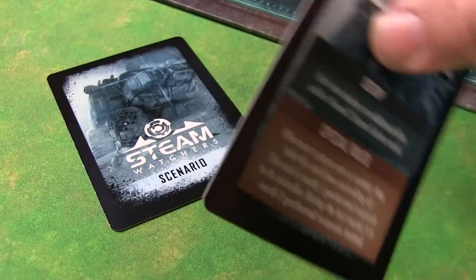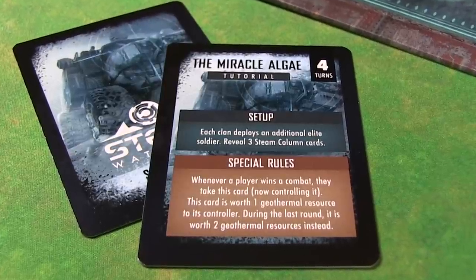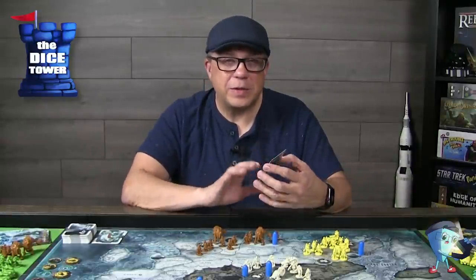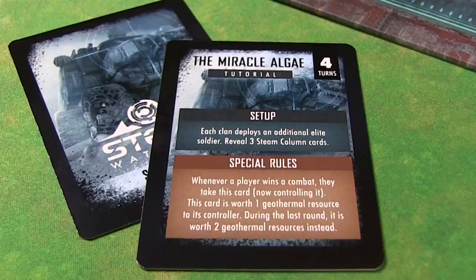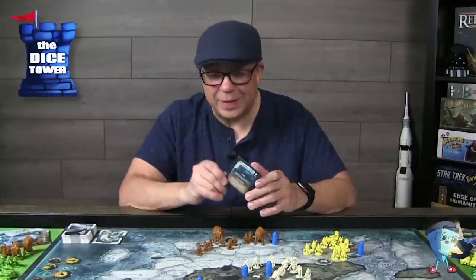Moving back to the board, one of the big things to take note of is that you will be looking at a specific scenario card. In this case we have a default or tutorial card — the Miracle Algae. It gives you some specific setup instructions for the particular game. They're going to have a bunch of different types of scenarios in the game, but we only have a couple for the tutorial. This card can change hands and give you additional resources as you win battles, but in setup it is going to give every player an additional elite deployed to the board. There's a lot of different ways that could go, and I'm excited to see what all the different types of missions or scenarios are going to be.